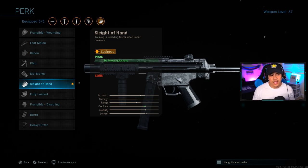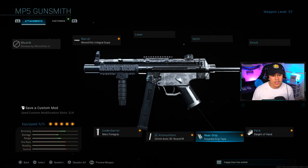For the perk we're running sleight of hand. This is something I've been experimenting with, and I find that having sleight of hand on a 30-round magazine is definitely going to be key in certain situations. When you're rushing around the map going against multiple enemies at a time, it's a good idea to stay locked and loaded ready for the next gunfight.